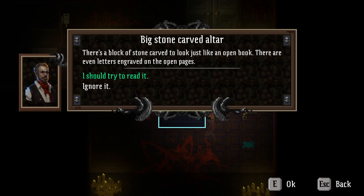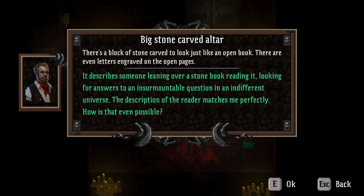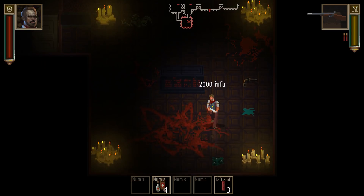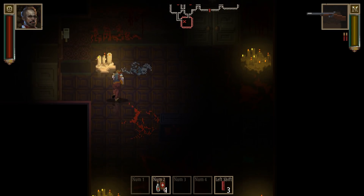There's a block of stone carved to look just like an open book, with letters engraved on the open pages. I did a D&D campaign a long time ago where the party read something like this aloud and it released a terrible thing — but sure, what's the worst that'll happen? It describes someone leaning over a stone book, looking for answers to an insurmountable question in an indifferent universe. The description of the reader matches me perfectly. Lost part of your sanity. Oh yeah, welcome to Lovecraft. It could have gone worse.